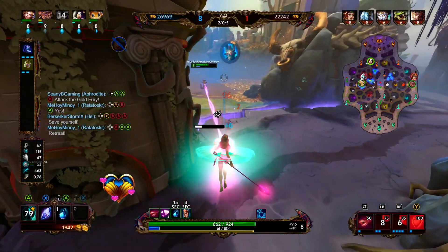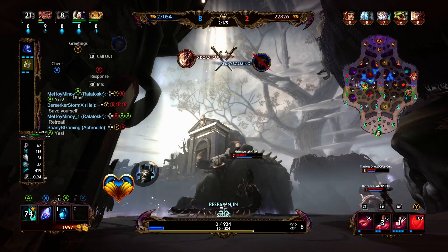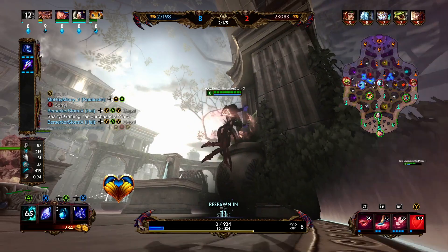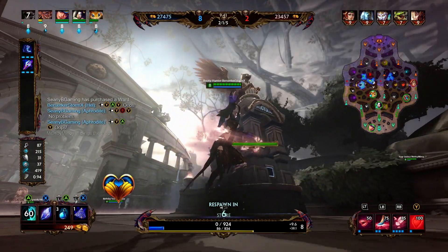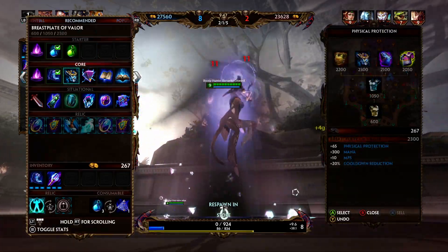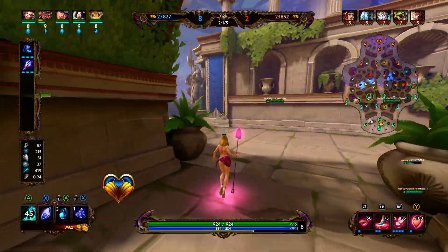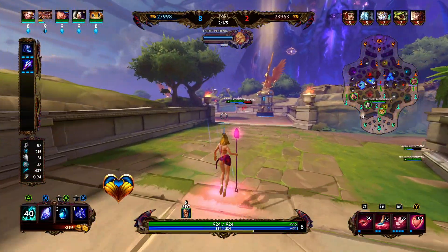Going back in for the stomp was my misplay. I should have tagged Ratatoskr with the kiss creating the link, tagged my 3 down between those two rocks, and then peeled off — but instead I closed in to try to use my stomp and that got me too close to the enemy front line. Chronos was able to stun me and then follow-up damage pursued. Now I have Rod of Tahuti online — this is going to make me do really strong damage early game and also heal my teammates a little bit more effectively.